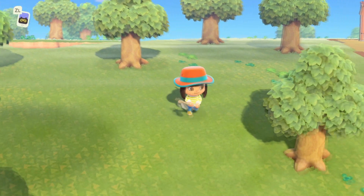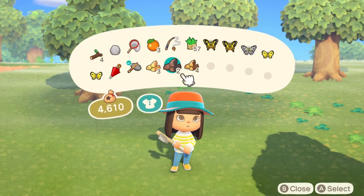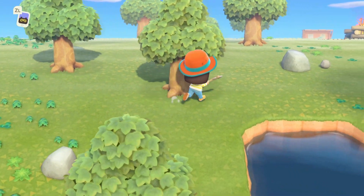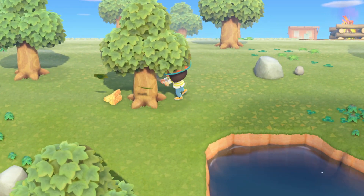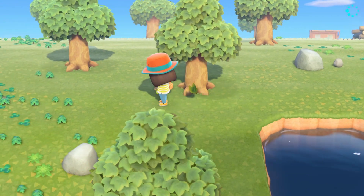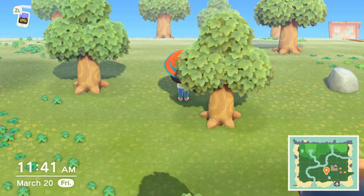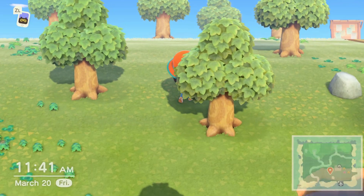If you want your character to get around faster on the island, or when you're running away from a tarantula, you're going to want to hold down B while pushing the left thumbstick. This will make your character run way faster, sprinting around. Don't worry about stamina or anything like that — you could do this forever. There's really no point in just walking around, unless you don't want to trample all your beautiful flowers.